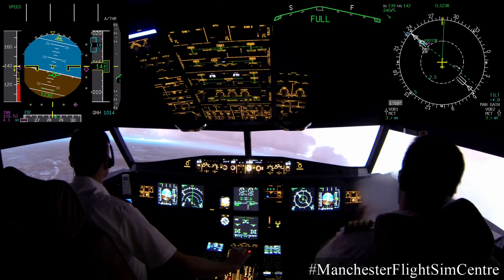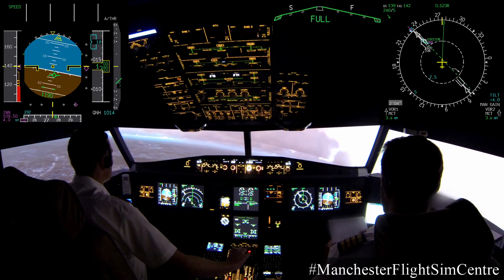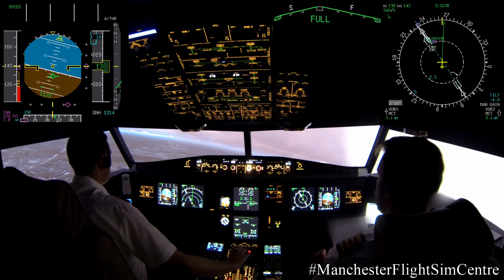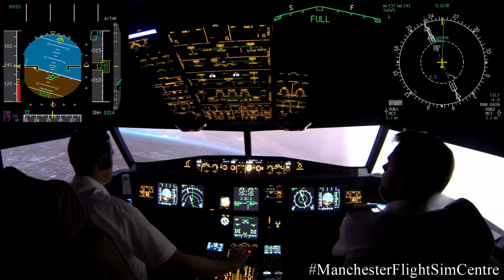Landing checks. Cabin crew advised. Auto thrust speed. Auto brake low. Landing gear down, signs on, cabin ready. Spoilers armed and flaps set. Landing checks are complete.